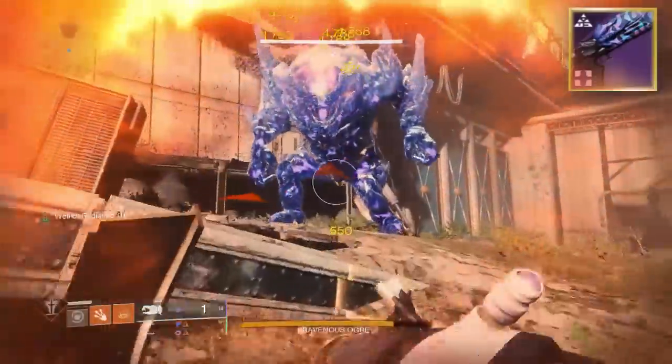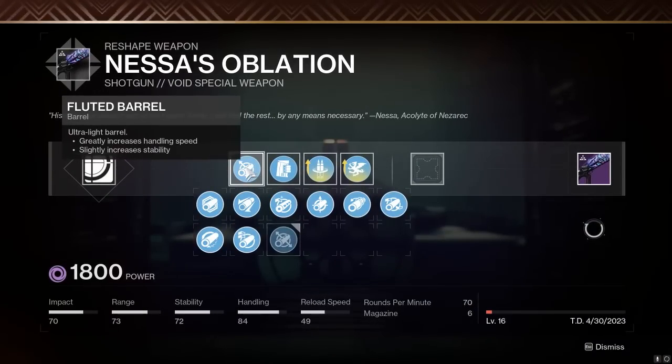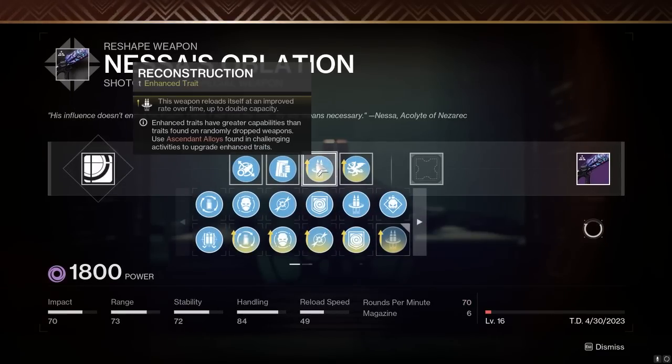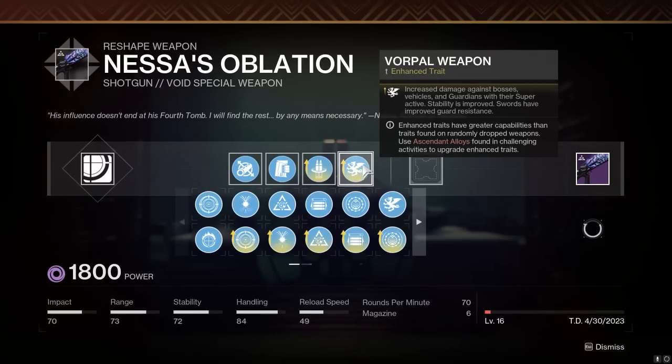Let's go ahead and show what we actually put on our Nessus in the video. This shotgun has a lot of good stuff going for it. I've got Fluted Barrel for a little bit of extra handling along with Assault Mag for the increased rate of fire. You could go Accurized Rounds — really anything. I'm going Enhanced Reconstruction in the third column, then maybe Destabilizing Rounds in the fourth column. But I'm going to go with Enhanced Reconstruction.